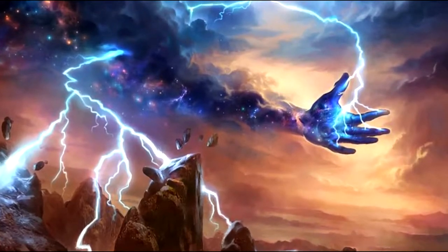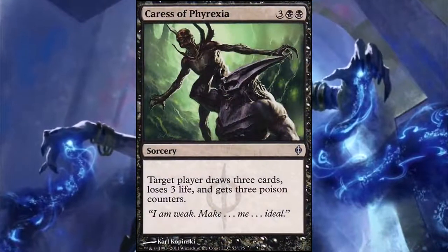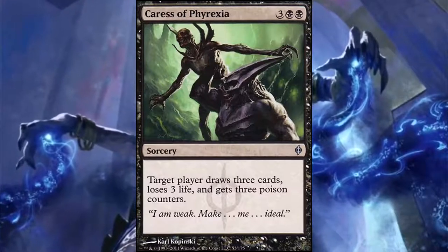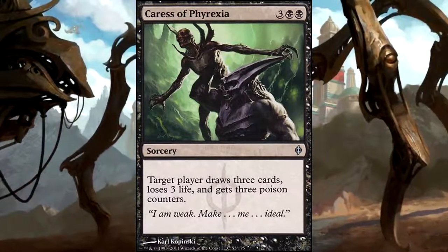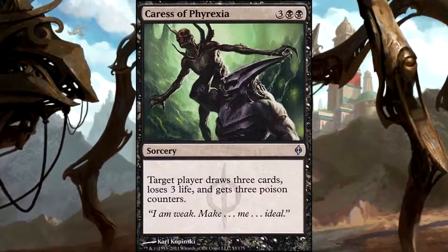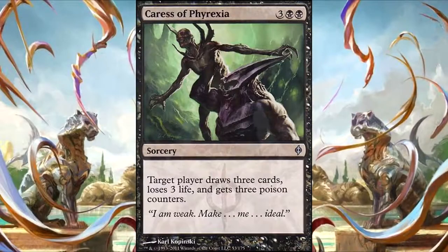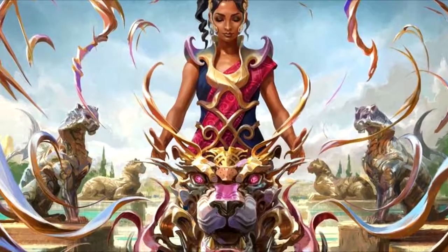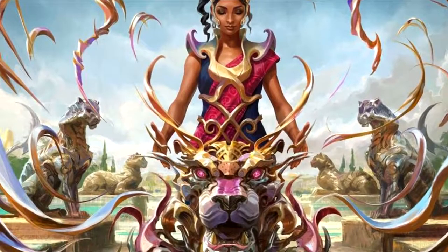Starting card draw: Caress of Phyrexia — three colorless and two black sorcery. Target player draws three cards, loses three life, and gets three poison counters. I like this over cards like 'lose two life, draw two' because it's flexible. You can use it on opponents to finish them if they already have seven poison counters. Or you can use it on yourself — you draw three cards, and you don't care about losing life or poison counters since you're probably the only infect player at the table.